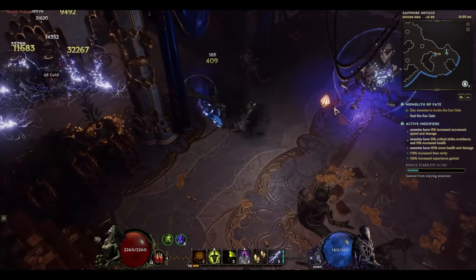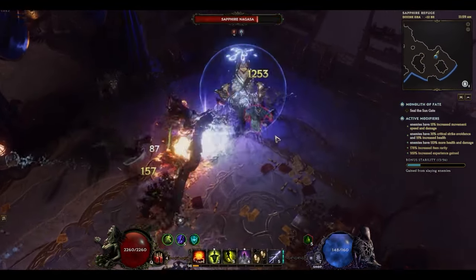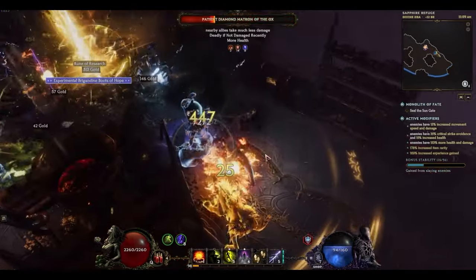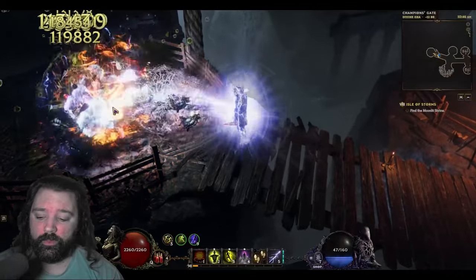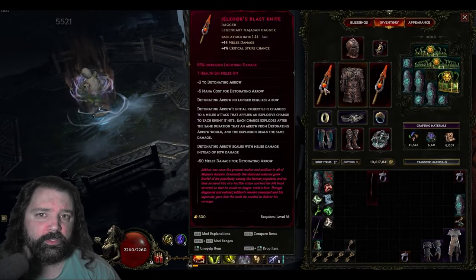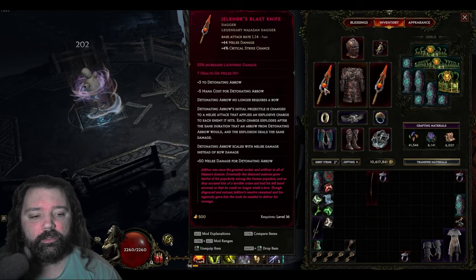It doesn't much matter which three points are removed when you unequip one of the Jellcors. The damage with Eye of Green equipped is so high that the targeted boss will just melt. This is a melee or thrown version of Detonating Arrow, and we can use Jellcors Blast Knife in order to accomplish this. This will also give you additional specialization points for Detonating Arrow itself.